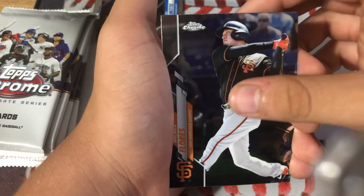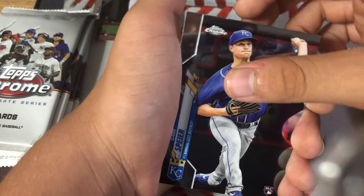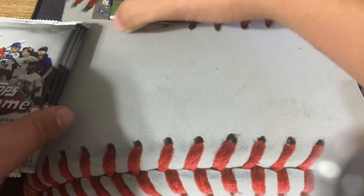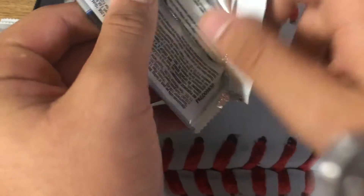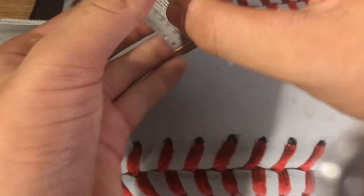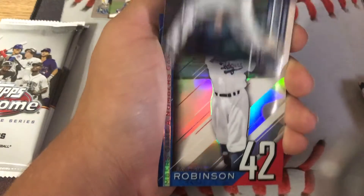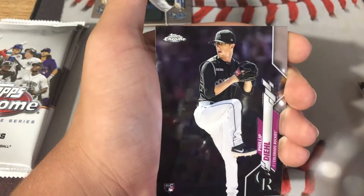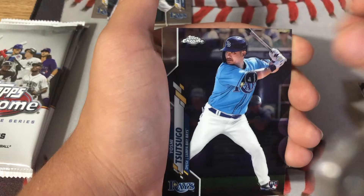We have a Wilmer Flores, Gabe Spier — don't really know how to pronounce that — and Trent Grisham rookie card. Three good rookies out of this box. We have a Yoshi Tsutsugo, and I think we have a good card in this pack — Randy Rosarena rookie card, that is a good card. Jackie Robinson Numbers Game card, Phillip Diehl rookie card, and Yoshi Tsutsugo rookie card.